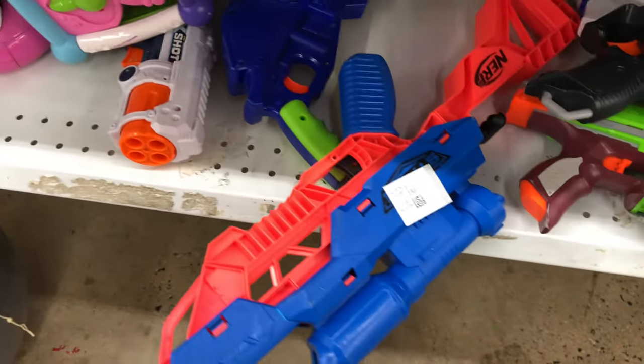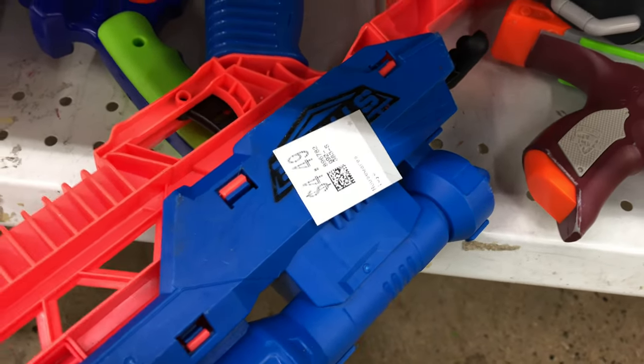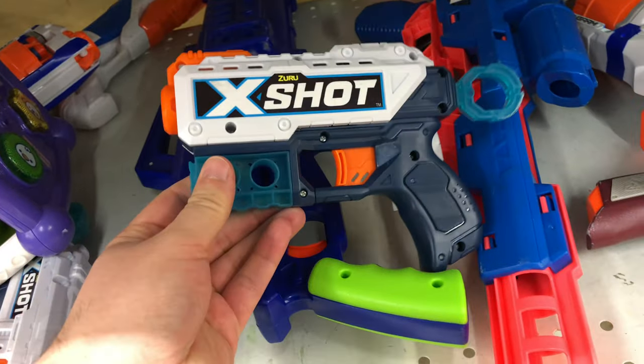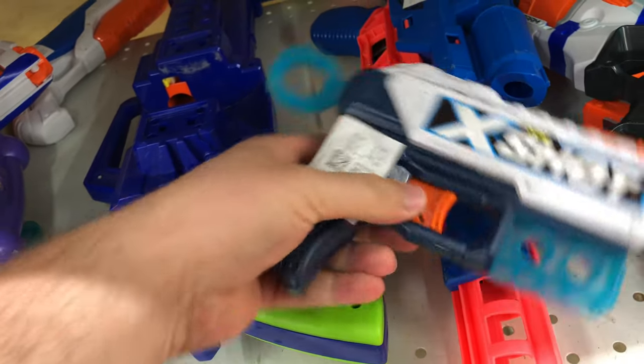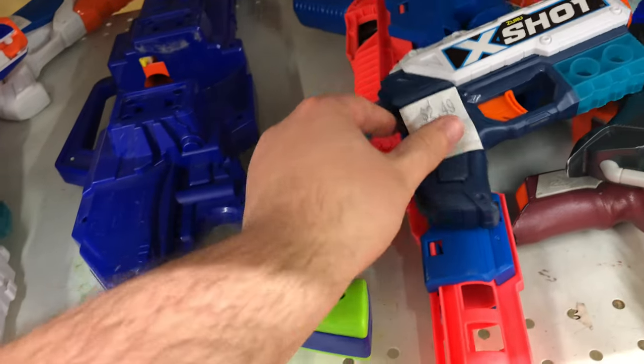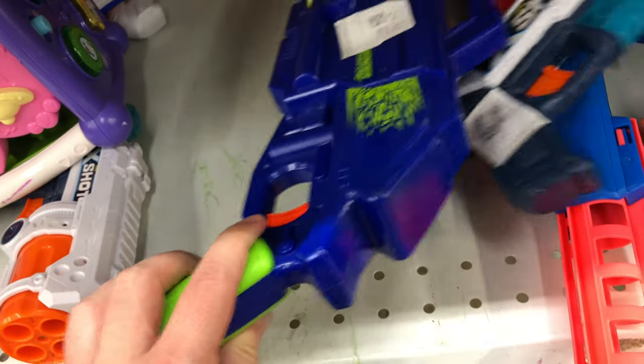And then we have a blue and red variant of one of these Alpha Strike blasters, about $4.50, almost $5 for that one. And moving on, we got an X-Shot blaster here, $2.49. These ones are fun — they got a little action whenever you pull the trigger, kind of some kickback to it, so that one's cool.